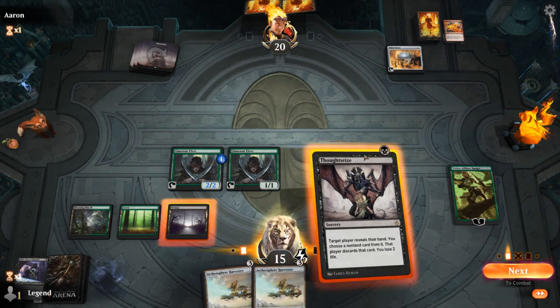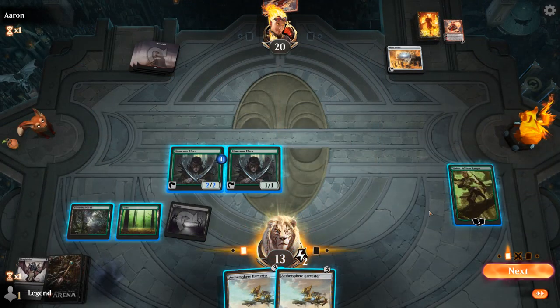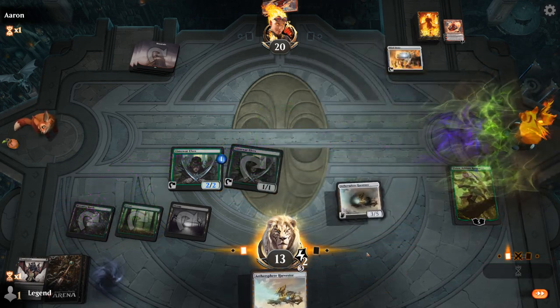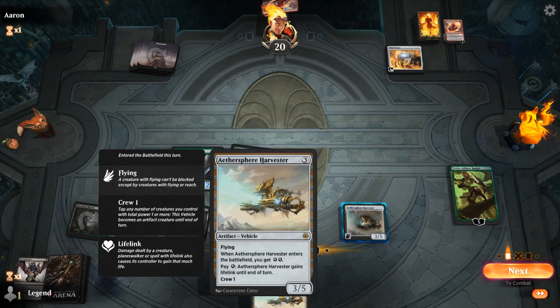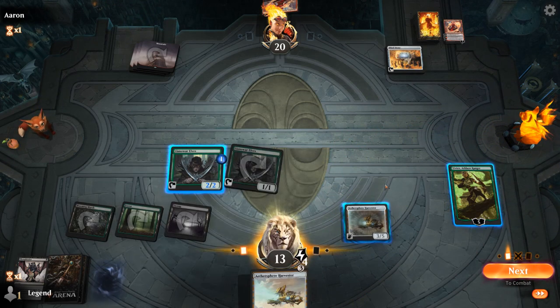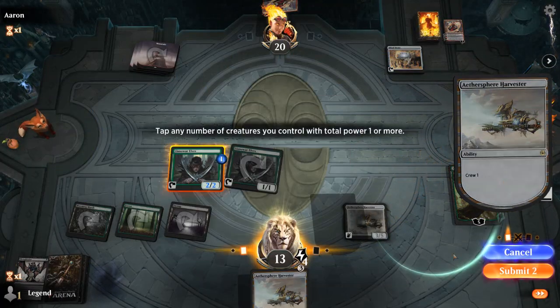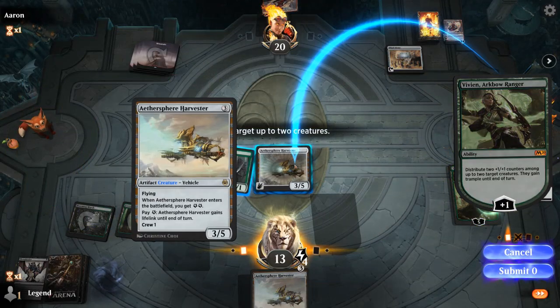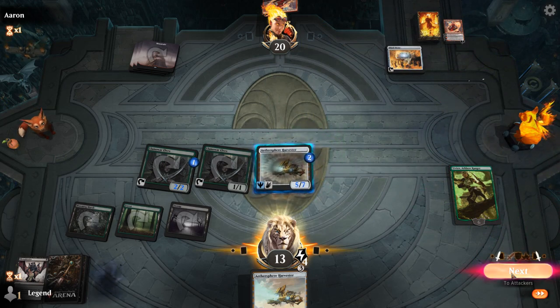We draw Thoughtseize — perfect. Opponent has double Chandra and Acolyte of Flame, but we're stuck on four mana. We play Harvester and crew it with Vivian, putting counters there as a safer investment. Opponent has a Bedlam Reveler in the graveyard they might flash back with Acolyte of Flame, but we have a second Harvester.